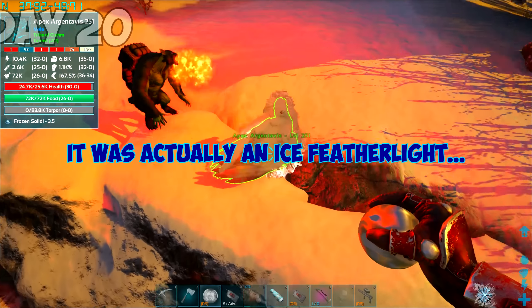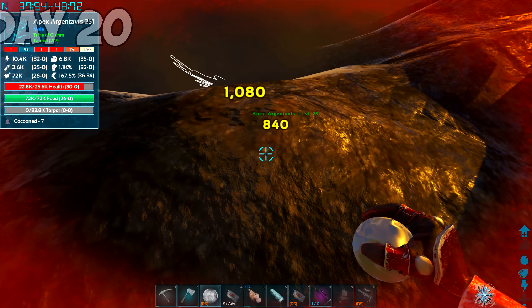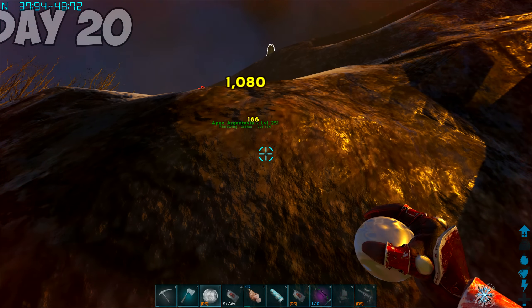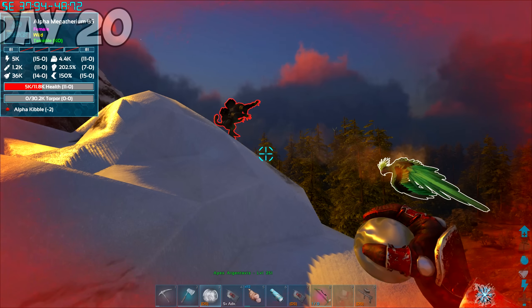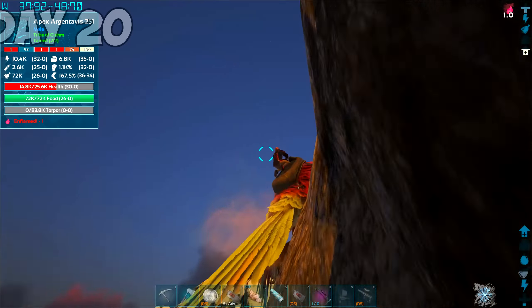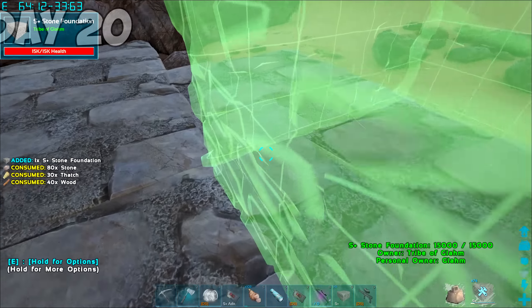I had a bit of a scare on day 20. As I was flying around too close to the ground, this Ramshackle Loot Boss dismounted me from my Argy. I wasn't worried at all — too blessed to be stressed. I whistled for my Argy and the Ramshackle Loot Boss jumped off the side of a cliff. So I flew back to base, not wanting to tempt fate. It was also time to upgrade our base and I wanted to move into the rock for extra protection. I'm using a combination of S-plus and Noclip to make this possible.